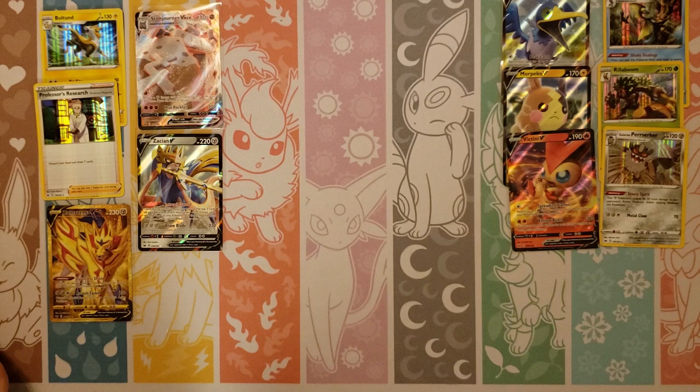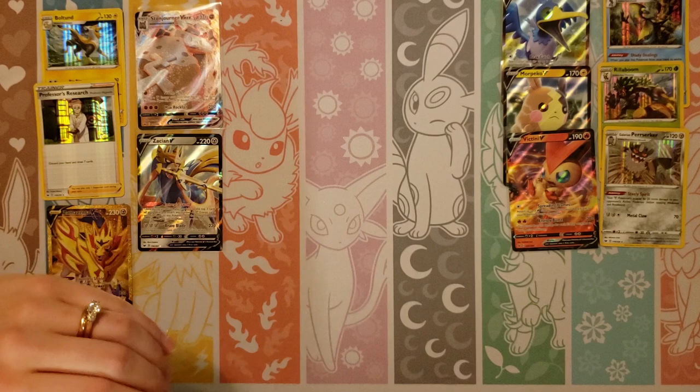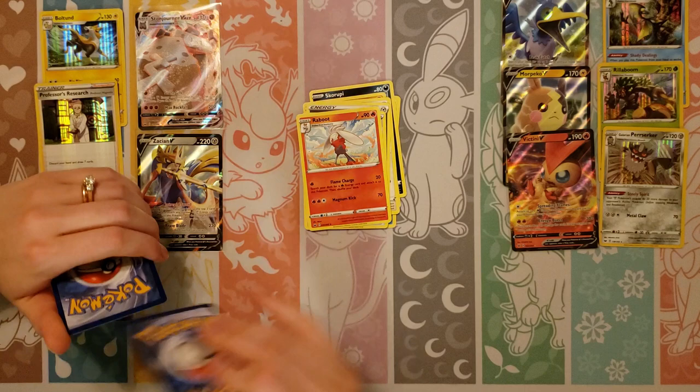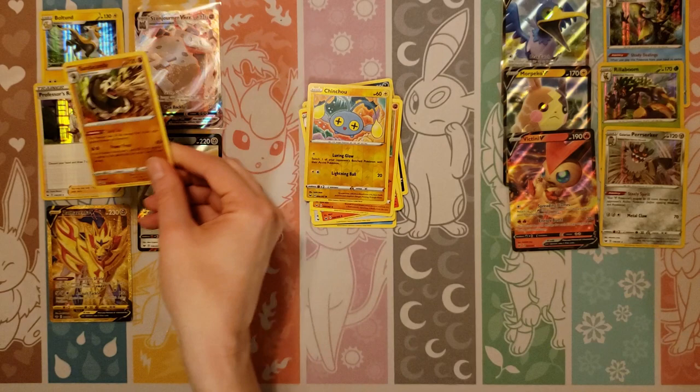Getting down to it now. I would take that Victini pull — I was glad to get that one at least. How about a Keldeo? I still want the Tapu Coco. I think we're missing three Vs: Zamazenta, Keldeo, Tapu Coco. Goldeen, Yamper, Skorupi, Clovapus, Wooloo, Metal, Vitality Band, Raboot, Sudowoodo, Reverse of a Chinchow.